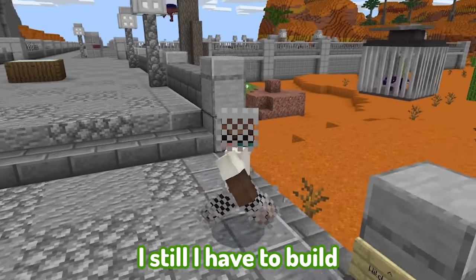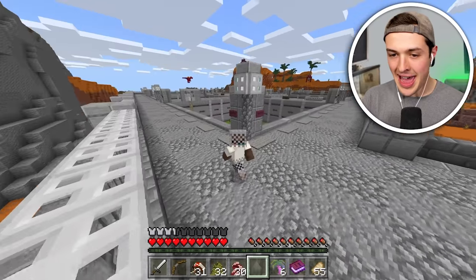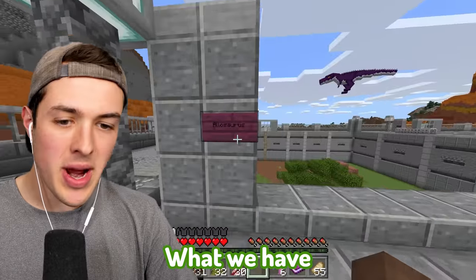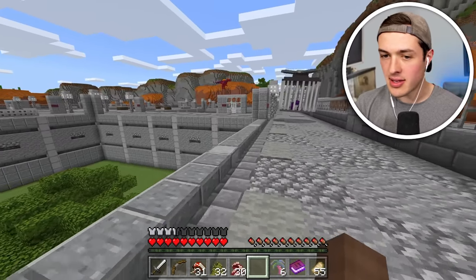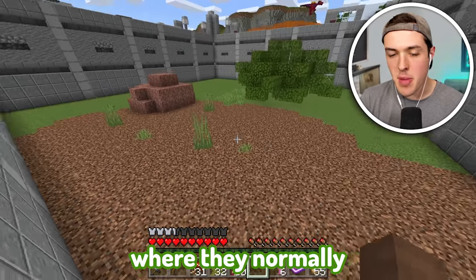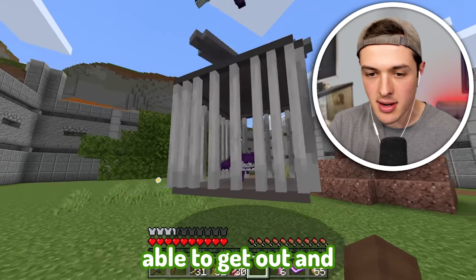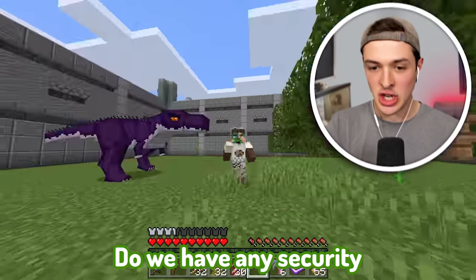I just realized I still have to build the enclosure. That right there, I believe, is a Spinosaurus. We don't have a Spinosaurus - what we have is a good old-fashioned Allosaurus. It's inside of a pit, so I don't think I need any fences. This is like where they normally put gorillas - in a giant hole in the ground so they're not able to get out and punch anybody in the face. In my case, I won't have to worry about my dinosaur getting out and trying to eat everybody.